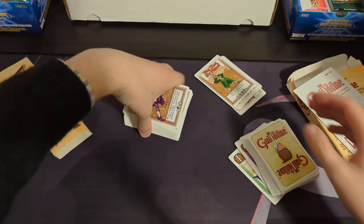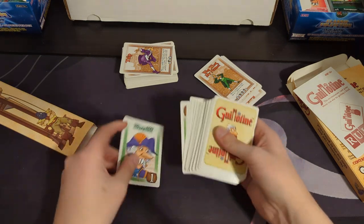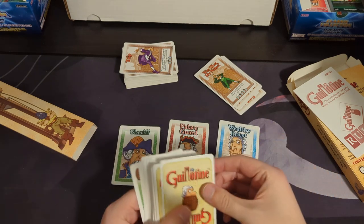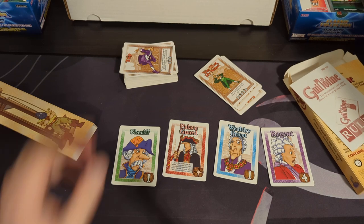The idea is that you have all these — imagine that the guillotine is set up here, and you have a bunch of people set up in a line like this. They have different colors to represent their station in society, they have point values, and sometimes they have different effects. Basically, you're trying to get the most points, and different cards give you different kinds of points.